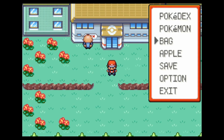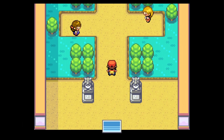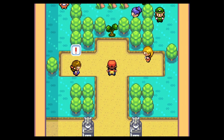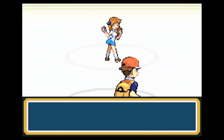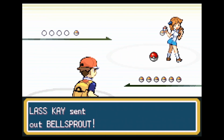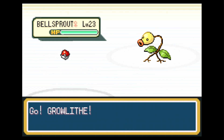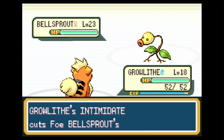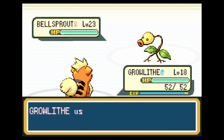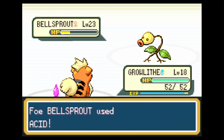So now that Rex is Nidoking, we have an increase to power, an increase to all sorts of things. I simply just was not interested in the remaining moves that Rex could learn, so I evolved him. There is one TM I want to teach him, but Rex's moves were never really standout best of the best. I am also about ready to evolve Vidalia — there might be one more move I want to learn, but we'll have to see what happens in the future.